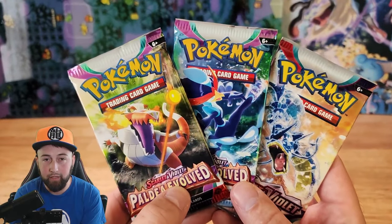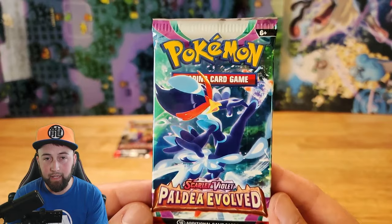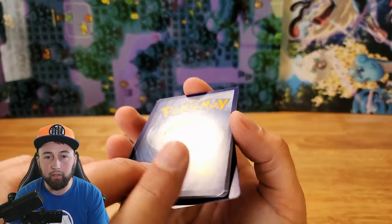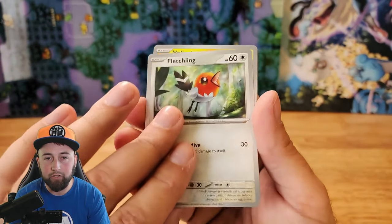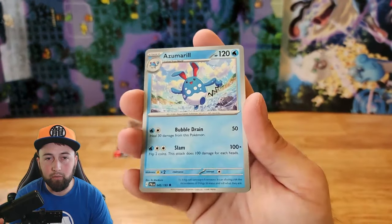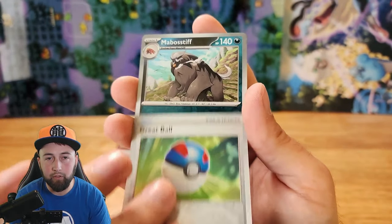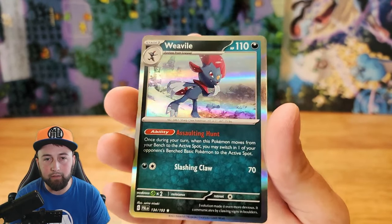What are the chances we can get a better pull than that? Let's see if the Quaquavel pack can beat it. One card from the back and we got Dark Energy, Love Disk, Snover, Fletchling, Voltorb, Corvus Squire, Azumarill, Vespa Queen, Reverse Holographic Grape Ball, Reverse Holographic Mabasif, and Regular Holographic Weavile.